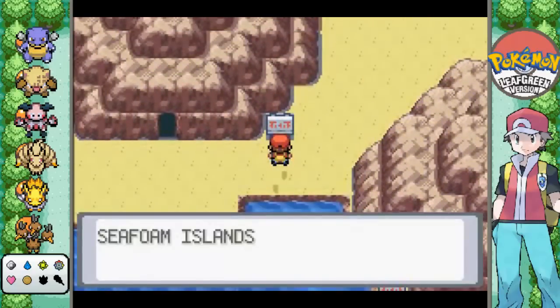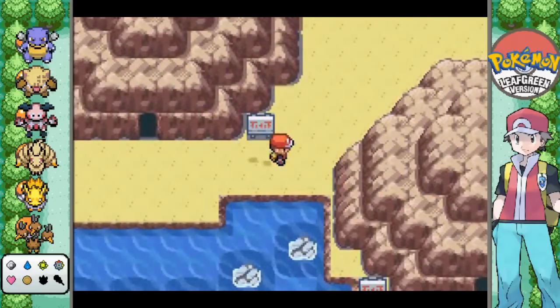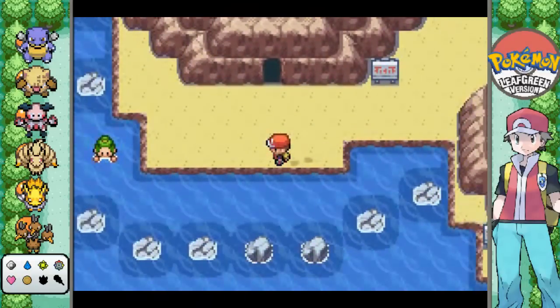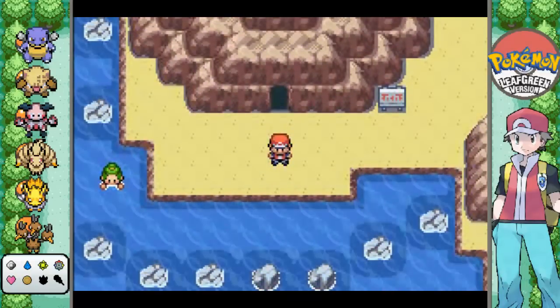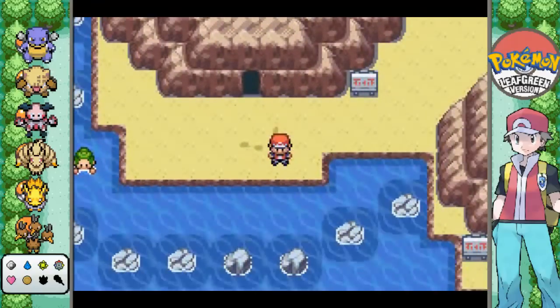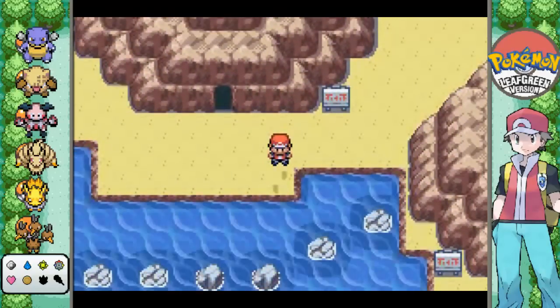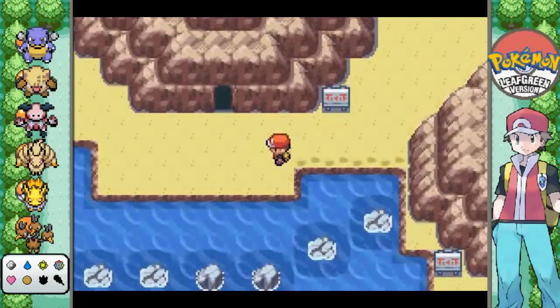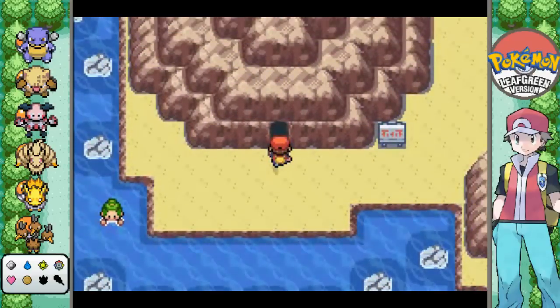Alright, Seafoam Islands, here we are! This area is totally optional. You don't need to come here if you don't want to, but as I'm doing total coverage of the whole game - catching all the legendaries, completing all the gyms, the after game... Yes, I am doing the after game at least. Probably. But yes, Seafoam Islands - two caves on an island, more accurately. Here we go!